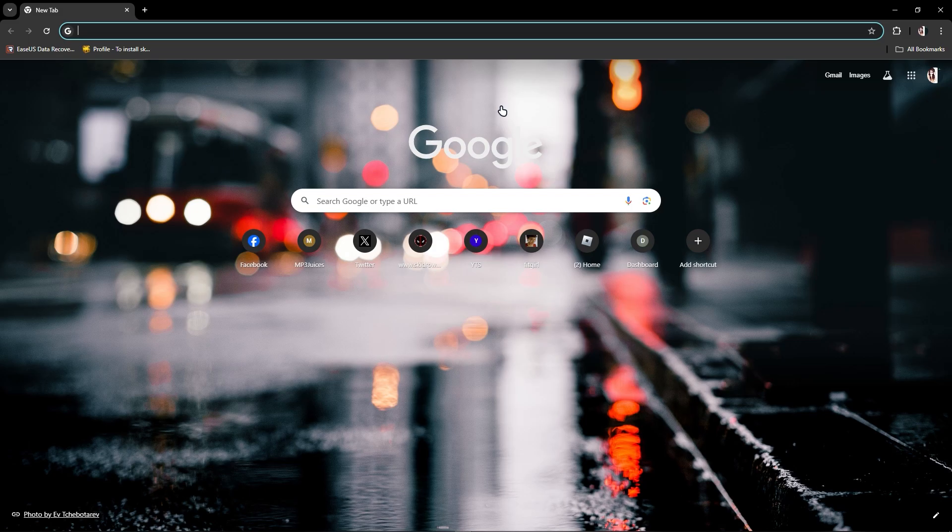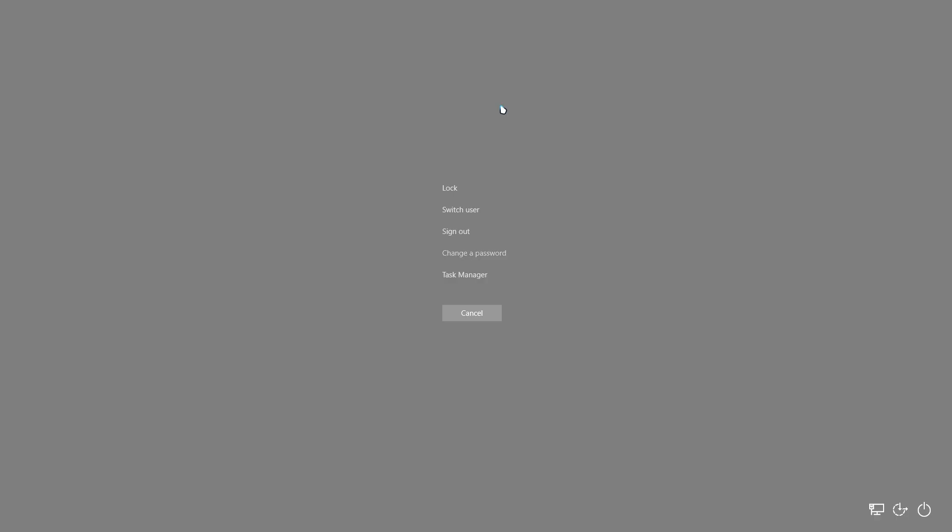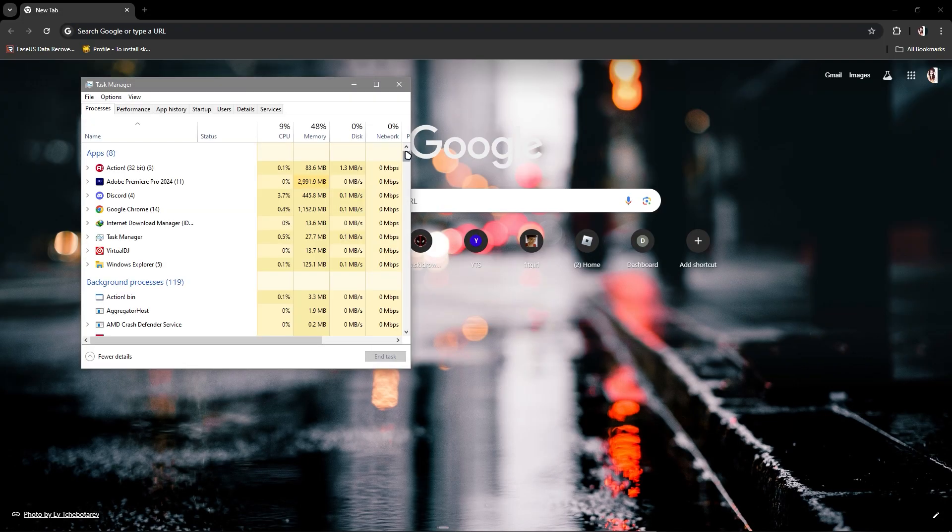In this video I'm going to show you how to fix freezing and stuttering issues in Rainbow Six Siege. All you have to do is press Ctrl+Alt+Delete and go to Task Manager.